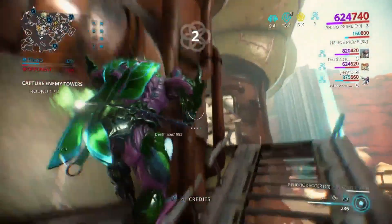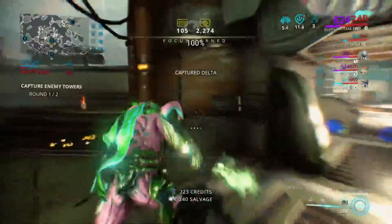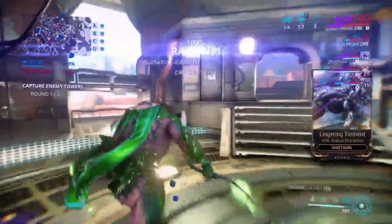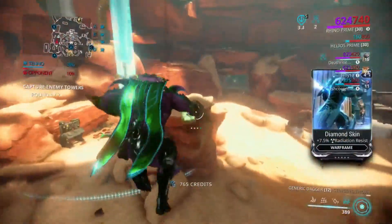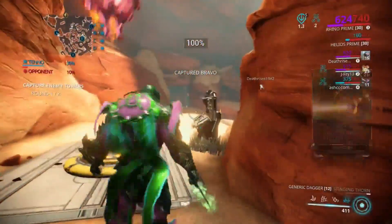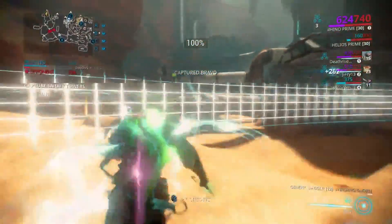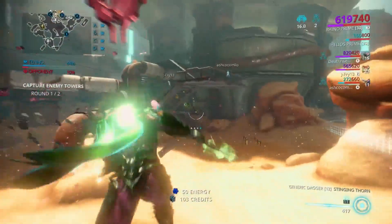How do you kill those enemies, even up there? As I mentioned, the Rhino Stomp thing — it's an area of effect, it's not line of sight. So as long as they're in my radius, I can kill them. I don't have to see them to kill them.